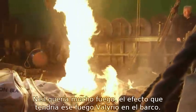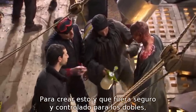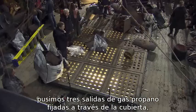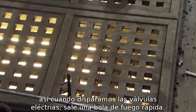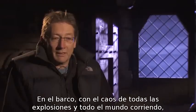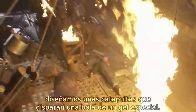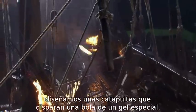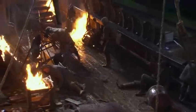Neil wanted a lot of fire — a big fireball effect on the ship. To create this safely and in a controlled way with stuntmen in front of it, we put three propane gas outlets through the deck, so when we fired the electric valves you get a big fireball very quickly. We also designed catapults which fire a ball of a special gel, and when it hits the ship it bursts and you get fire spreading out all over the deck.